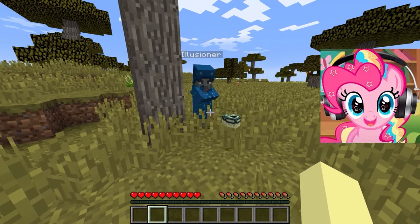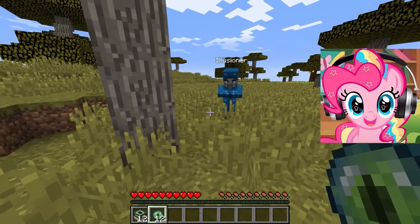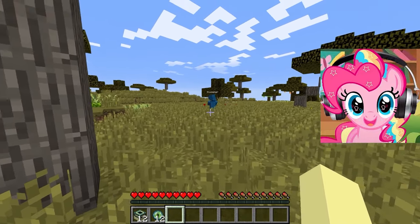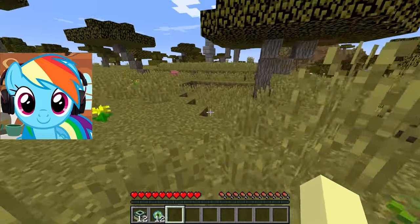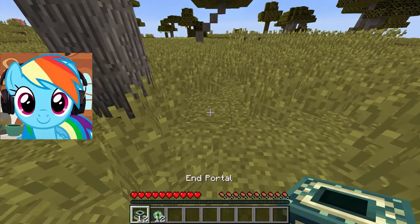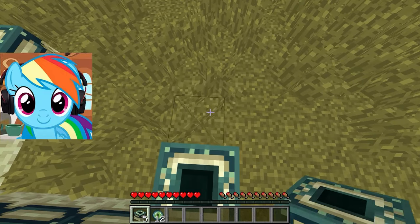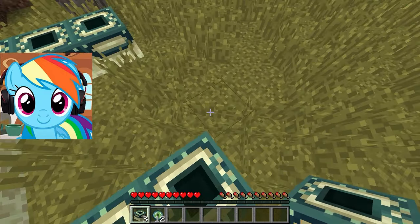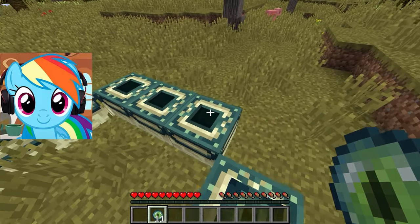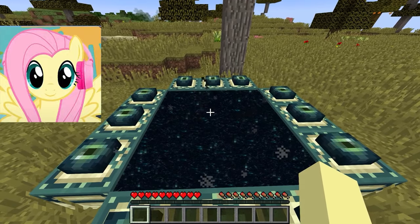He looks like some kind of magician, still dressed like one! He gave us some strange things and it seems we have to do something with them. It looks like we need to go to the end and find something — I think we need to collect the dragon's breath that is collected with the bottle! Now I'm going to build us a portal so we can easily get there — it looks like our survival is on! This magician wants to help us because he feels sorry for our friend Applejack too. Now we only have one move — hit this portal!